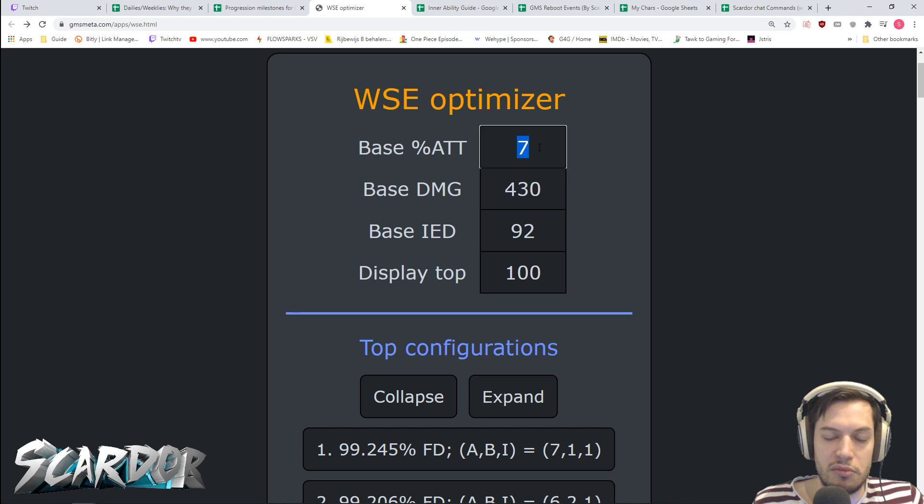Your base percentage attack for most people is going to be your soul, which can have percentage attack. It can be Echo of Hero, because you're optimizing for a boss fight so you're always going to have Echo of Hero on. It can be percentage attack or magic attack from badges, depending on what class you are. Some classes have innate skills — classes mentioned like Evan, Adele, Buccaneer, and others. Just make sure you go through all your skills and come up with that number.